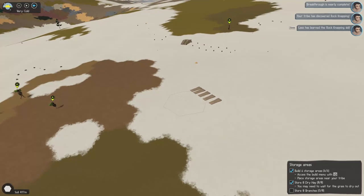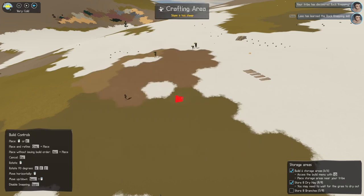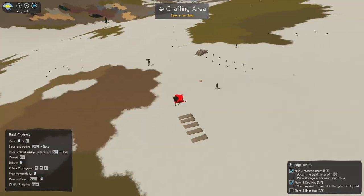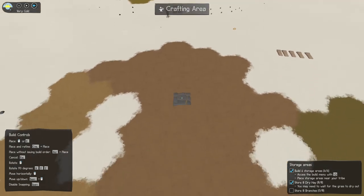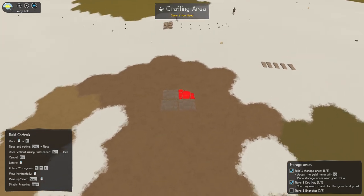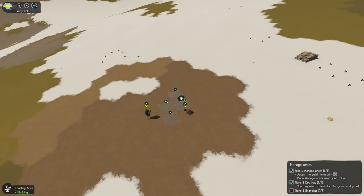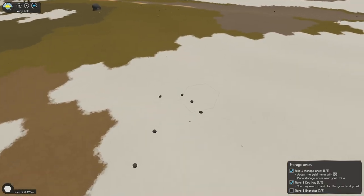Right, so I can start making some tools now. Let's build a crafting area — probably a bad idea building on this big hill over here. Can't actually place anything, needs to be on a flat surface. Alright, that'll do. Let's put them down and gather some more stone.